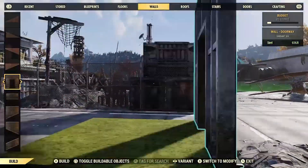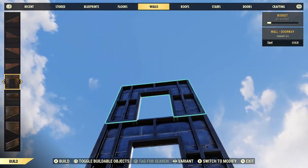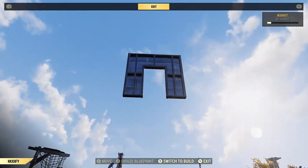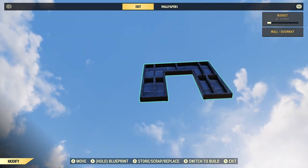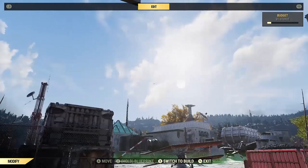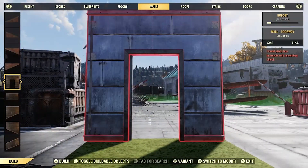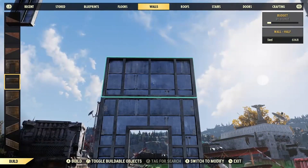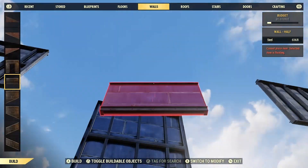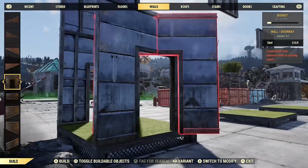To make a full wall it's a lot easier: place a doorway, another doorway, and then another doorway on top of that, then delete, delete — and now you have a floating doorway. Later you can just press replace and change what kind of door is on there. For the half wall, this is a little bit longer: you're going to want to put doorway, half wall, half wall, then another half wall.